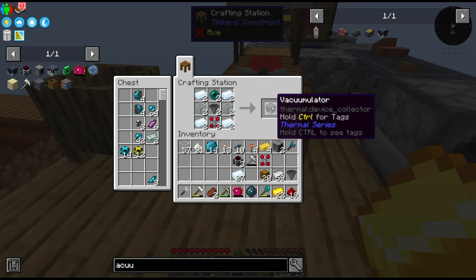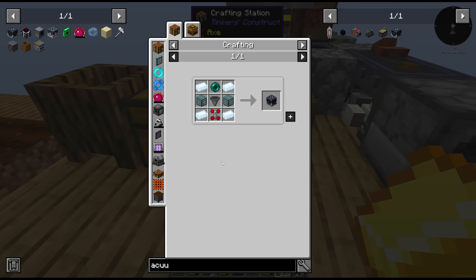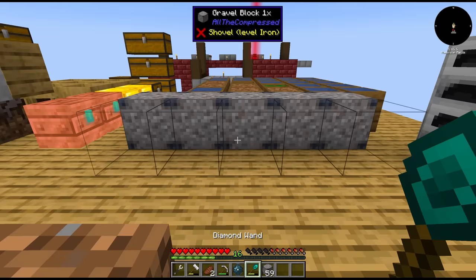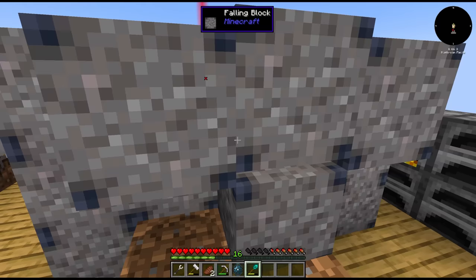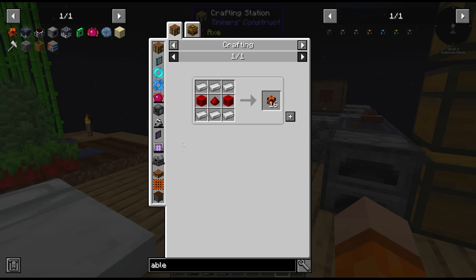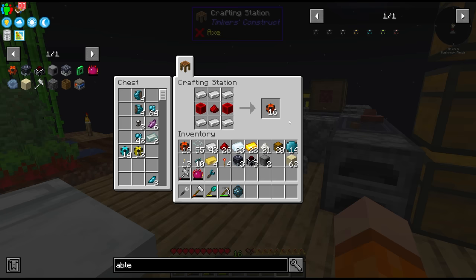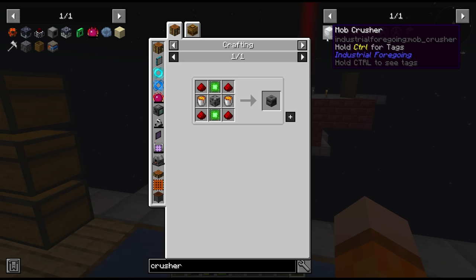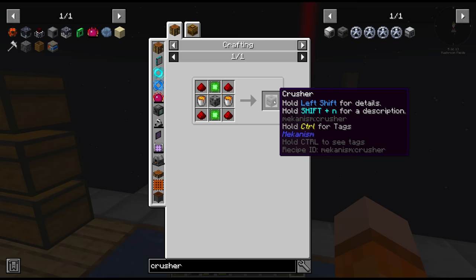If I remember correctly, this thing can just teleport items into its inventory, which is going to be ideal — we'll make three. We're short a little bit of redstone, but we can process that using our new sieving system as long as we put dust through instead of gravel. Give me redstone. We'll use the redstone to invest in some energy pipes to transport RF around. I'm leaning towards the Mekanism crusher for making gravel — it's very easily upgradable and easy to automate.